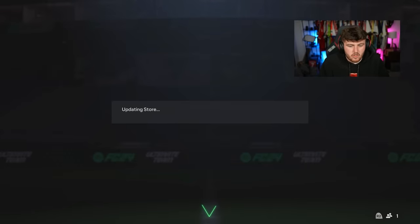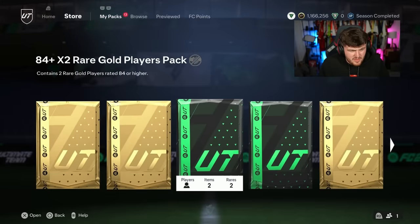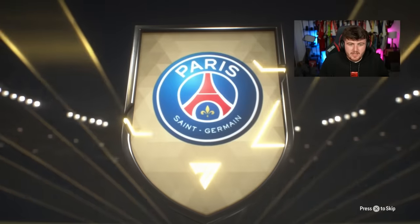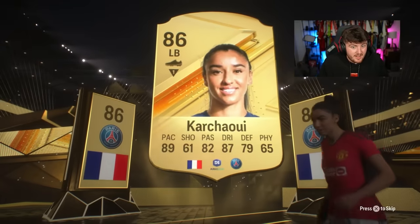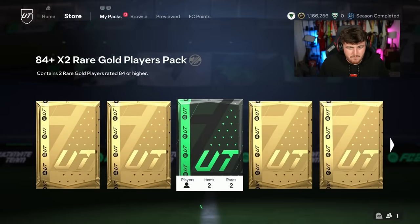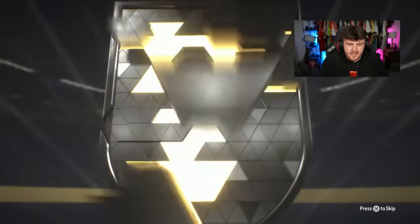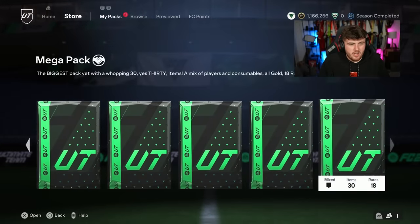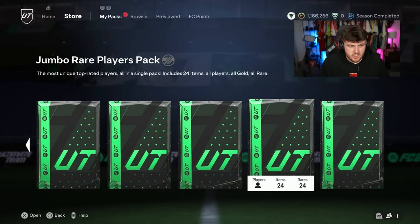We've got a couple more 84 doubles - come on, let's get some more double walkouts, these are paying out right now! French left back - Carvajal! Double walkout again! And Tony Cruz - Carvajal's a pretty decent one, worth about 25k. Last 84 double - Spain left wing back Grimaldo. That's Grimaldo and Ramsdale - not good enough. We've got 100k packs here we go.